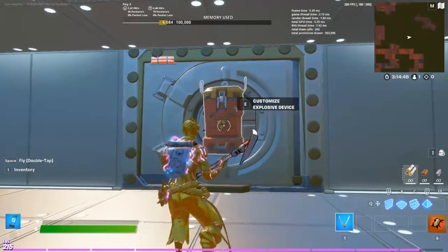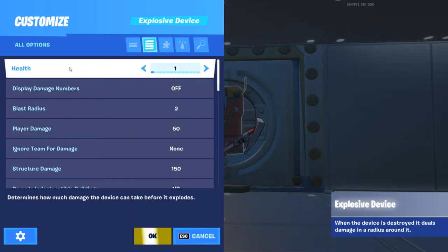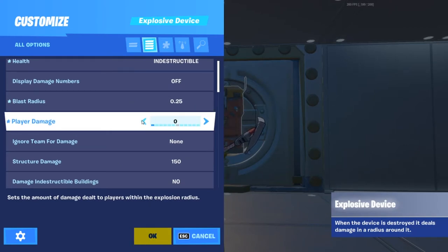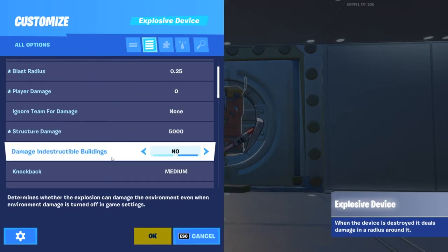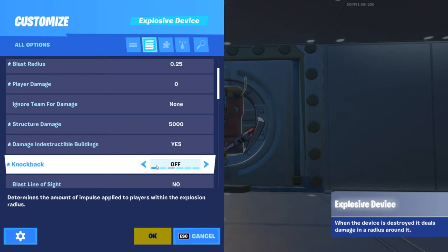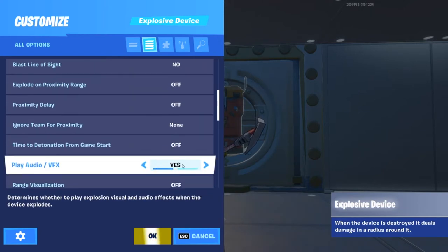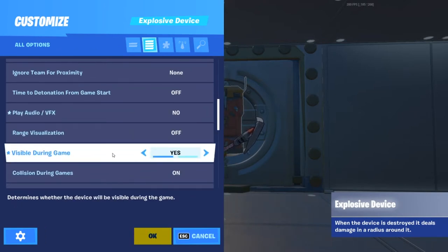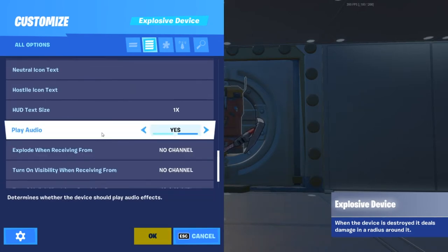Take the explosive device and go into its settings. Change health to indestructible, blast radius to 0.25, player health damage to zero, and damage to indestructible buildings to 5,000. Set knockback to zero — if you leave it on it will blast you back when you open the vault. Also turn off visible during game and play audio VFX.